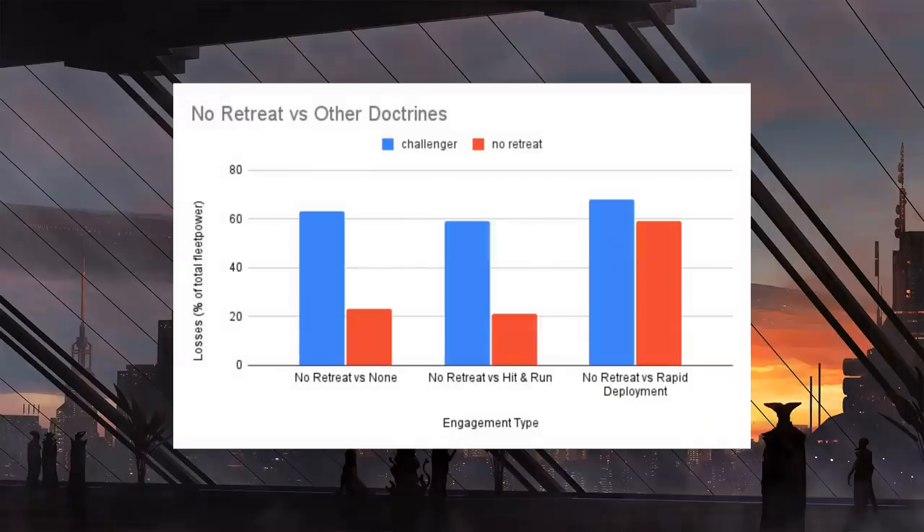Hit and run, on the other hand, showed slightly fewer losses taken by the hit and run fleet — and they had a trickster admiral — but they actually inflicted slightly fewer losses too. I really wouldn't recommend taking hit and run at this late stage. Rapid deployment, however, came out swinging. They almost went toe to toe with no retreat — no retreat won all of these engagements, but rapid deployment did inflict a significant number of casualties. If you were able to kite the rapid deployment fleet with that extra range, its initial alpha strike would be massively reduced. But without that, especially against an AI, rapid deployment works toe to toe.